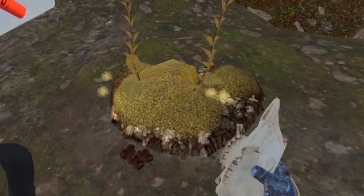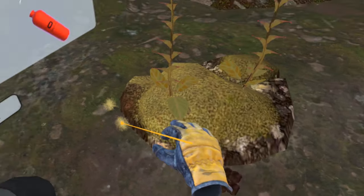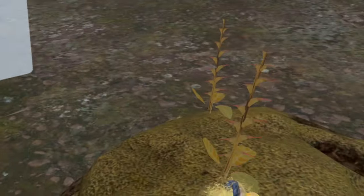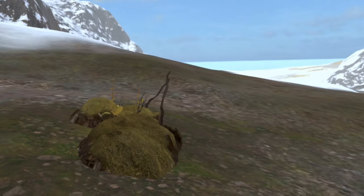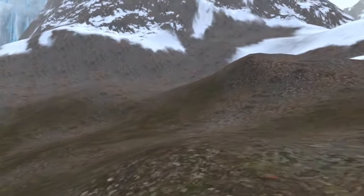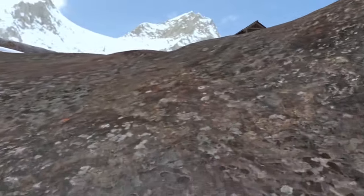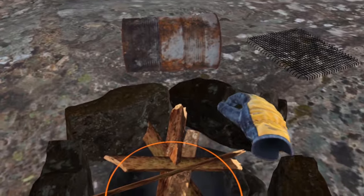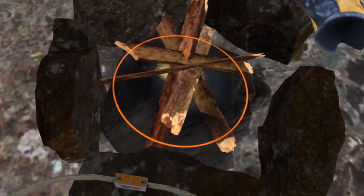Is that caribou poop right by its skull? That's some long-lasting poop. We can take one more bit of fluff. Can we get these sticks? Now the best we can do is try with fluff in the fire. Let's see if it snaps in — I think it did. That's a well-prepared fire.